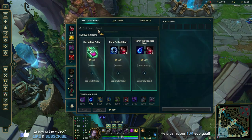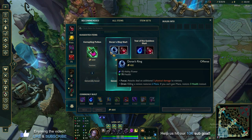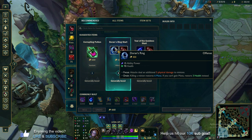In terms of items, you want to run Doran's Ring start. It's a good mix of ability power and some extra health. Attacks deal an additional 5 physical damage to minions, which pairs great with Orianna's passive since she's already really good at last hitting. The drain passive also means killing a minion restores some mana, or if you can't restore mana, you get some health instead. Pretty standard — then grab a health potion.